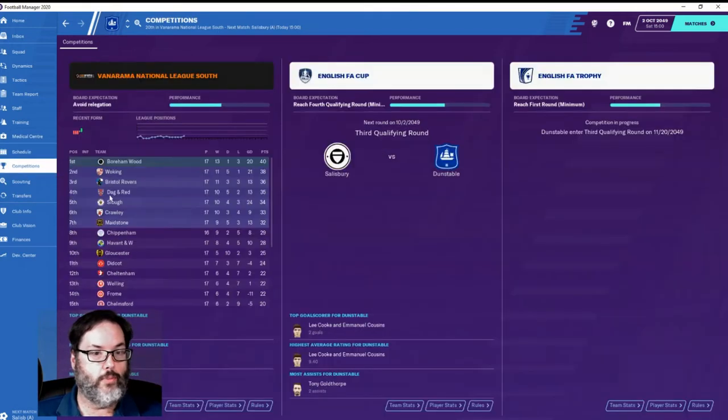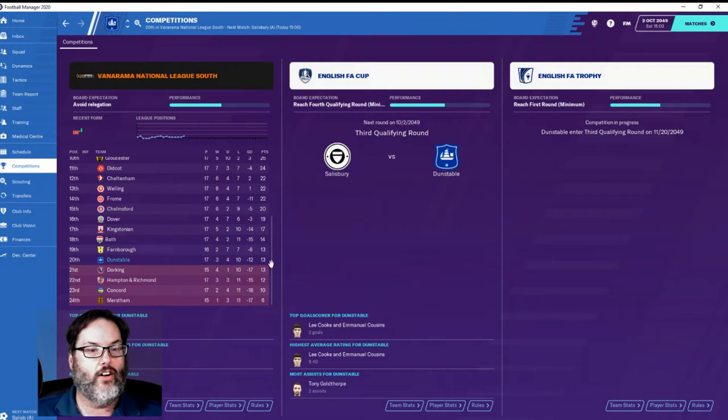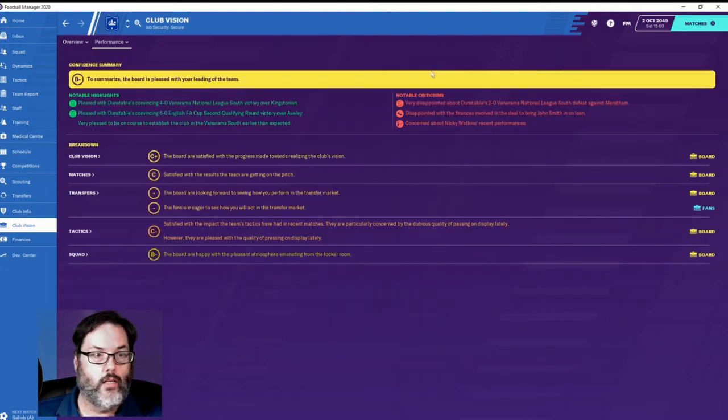Competition-wise, we are just out of the relegation stage - we're in 20th on 13 points, equal with Dorking but with a five-goal differential advantage, which gives us a little breathing room. The board confidence is actually above 50 percent so I'm pretty happy with that. Looking at club vision, we're on a C-plus for vision, C for matches, C-minus on tactics. The pressing is good, passing is down, and a B-minus for squad atmosphere - they're happy, I'm happy.